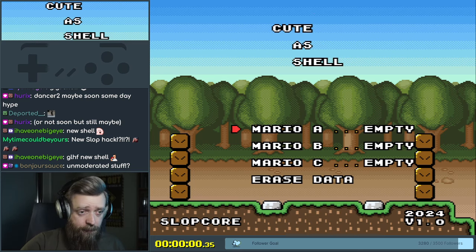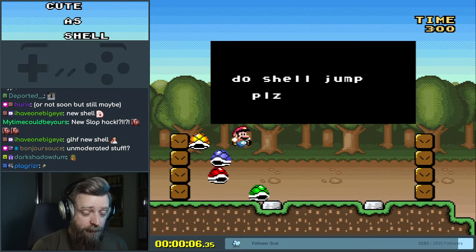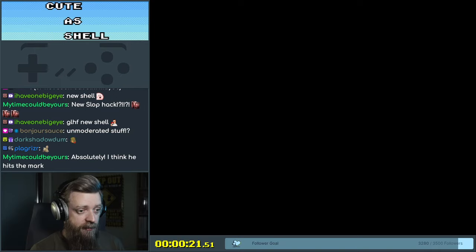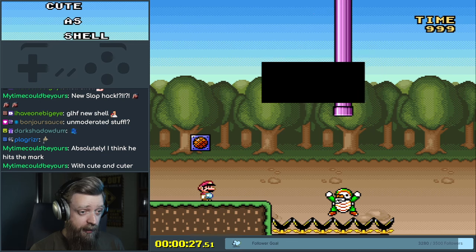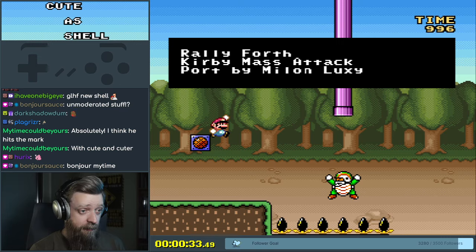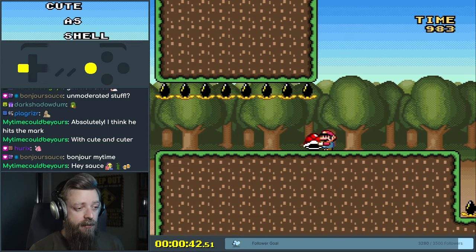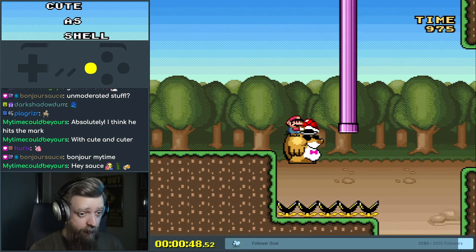I don't know if they would be your first hack but they'd be somewhere in the first dozen or so. So I'm curious to see what a beginner shell hack might look like because there's not a lot of them. It says here press pause to see the current song being played. Thanks, Spinovic! That's a Kirby thing from Millenloxy. Once you learn that move, you can play Entropy by me.